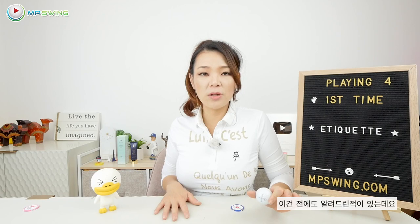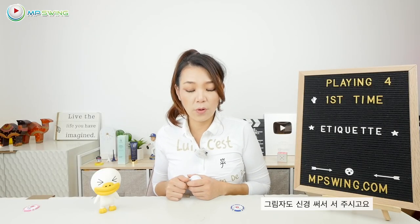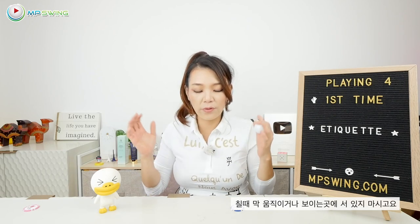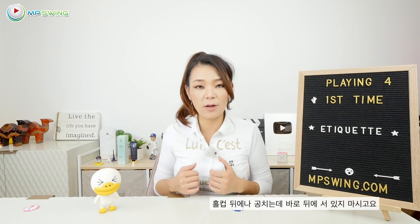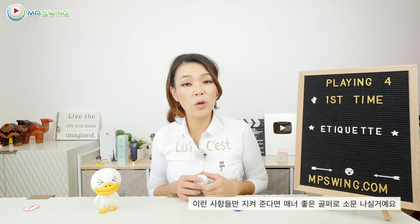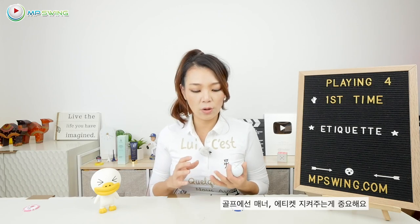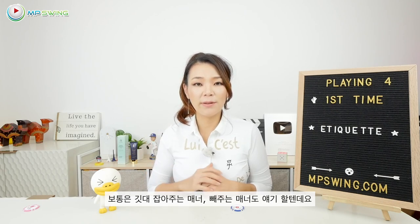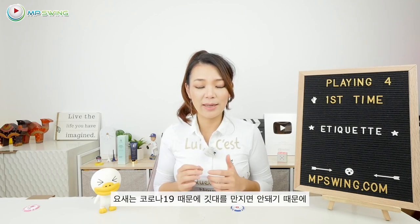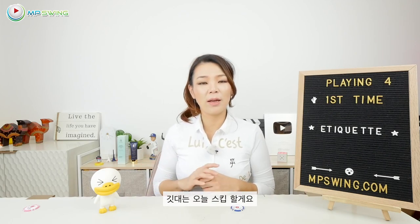Also, make sure your shadow is not over your playing partner's line when they're putting. Pay attention to your shadows and move away — don't be moving, don't be in their peripheral vision, don't be standing on the opposite side of the hole cup or directly behind their target line. Those simple etiquettes are going to make you a very well-mannered golfer and everyone's going to want to play golf with you. Usually I would get into tending and pulling the flags, but nowadays we're not allowed to touch the flags because of COVID-19, so we'll just leave the flag part alone.